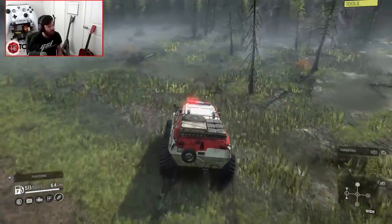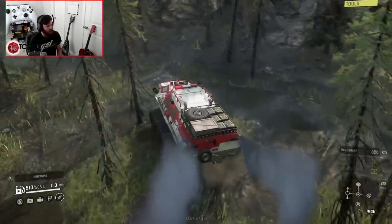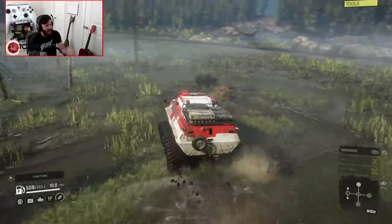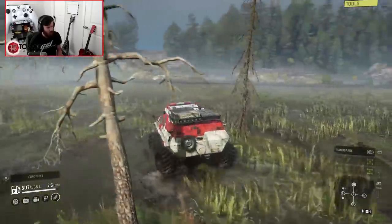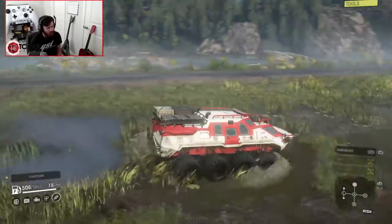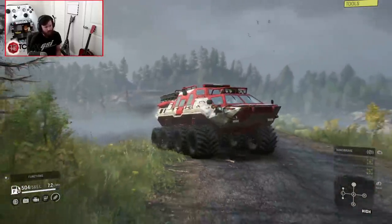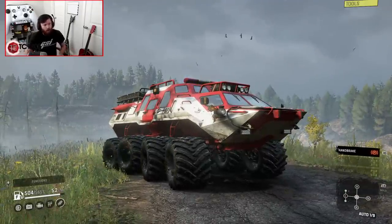Before we finish this test, let's see how it does in really deep, slushy mud — because every truck I've ever taken in here, I have found its limits in here. Usually this is when you find the truck's limits. Although it doesn't look like we're finding this thing's limits — it's like, 'don't worry about it.' It's bogging a little bit, but you modulate the throttle and it takes off again. It's got such great modulation ability, especially in the mud. It rolls coal like mad too. But it doesn't even care — it just goes. Wherever you want it to go, it's like, 'we're there, don't worry about it.'